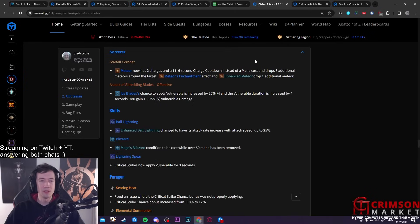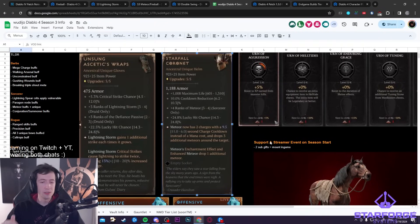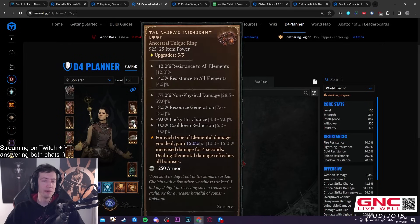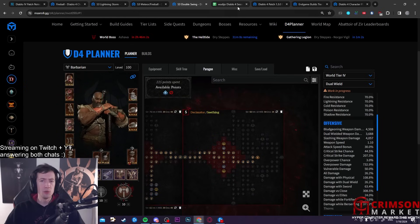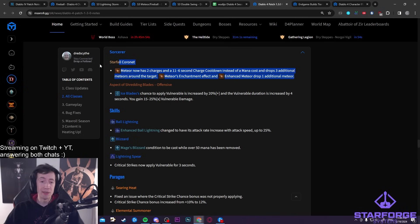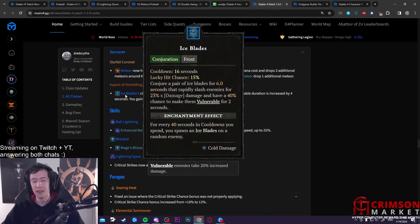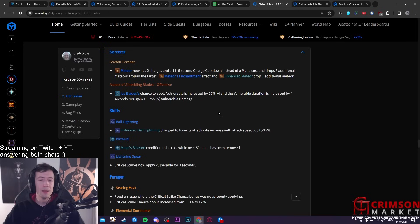For the Sorcerer, we have the new Starfall Coronet — the new Meteor item previewed on stream — with extremely good stats including ranks to Meteor. It makes Meteor a cooldown skill and gives you extra Meteors, so you can combine it with another skill like Fireball. I started theorycrafting a Meteor-Fireball combo build. Pure Meteor builds are also possible. There's also a new Ice Blades aspect giving basically permanent Vulnerable on bosses plus extra damage against Vulnerable targets — great for fire builds wanting to proc the Tarasha's Ring.